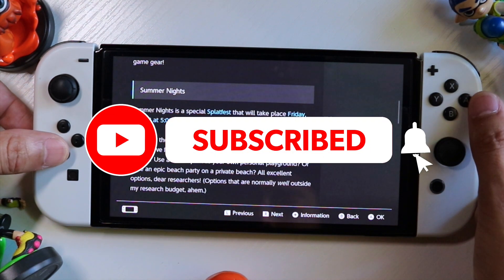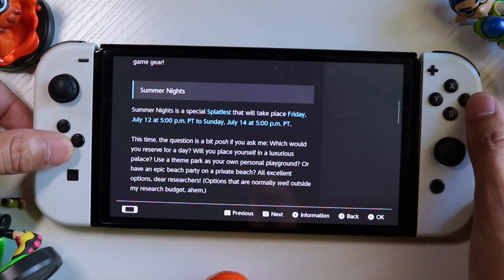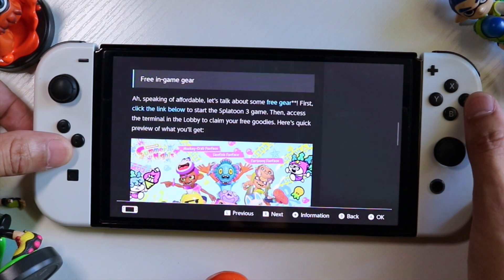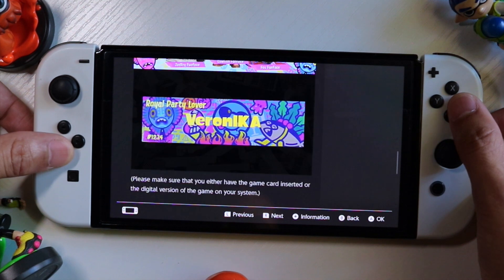The Summer Nights is a special Splatfest that will take place Friday July 12th at 5 p.m. to Sunday July 14th at 5 p.m. Pacific time. This is the free in-game gear — there's going to be a lot of cool-looking masks and a banner.